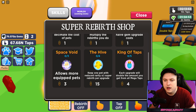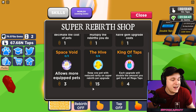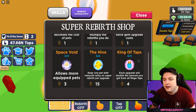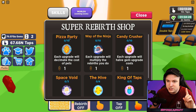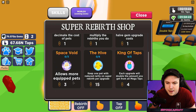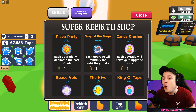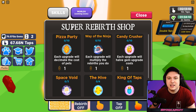The hive allows you to keep one pet with reduced rarity on super rebirth - it costs 15 tokens and requires 50 super rebirths, which is quite a lot. King of the taps gives you double the amount from mega taps, though I think mega taps are kind of useless. The best upgrades are pizza party, way of ninja, sell space void, and gem cost reduction. Let's get started with those.